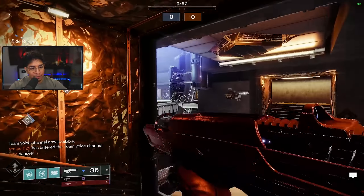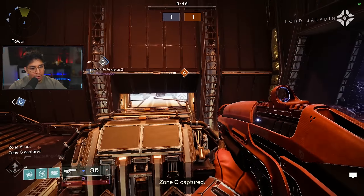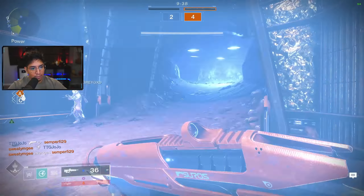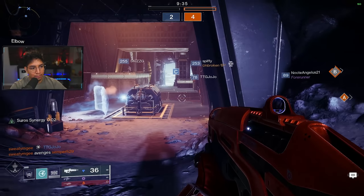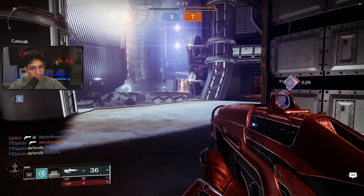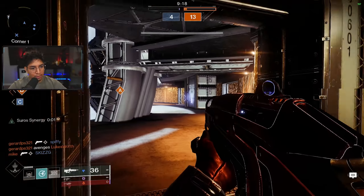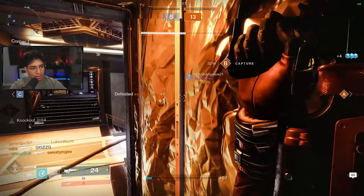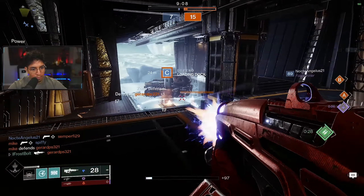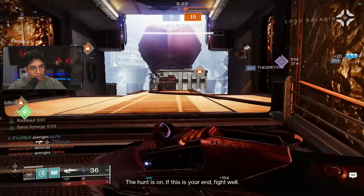I want to get to catwalk as quickly as possible — that's where I'll be best with an opponent. I'm also going to try to bait the radar a little bit because everybody still has abilities. I'm here on catwalk. Tagged him a little bit, looking for somebody else — this guy already knows where I'm at. Got him down. We're losing C, I need to go help out, but unfortunately I wasn't able to stop that zone capture as quickly as I would have liked.